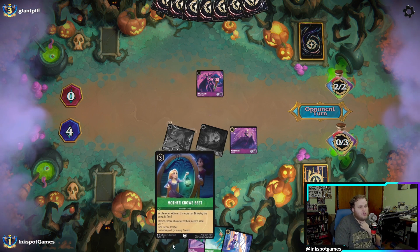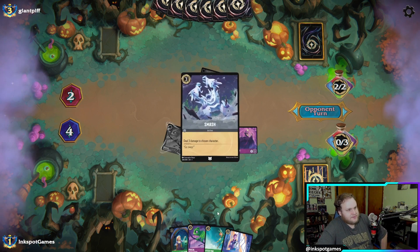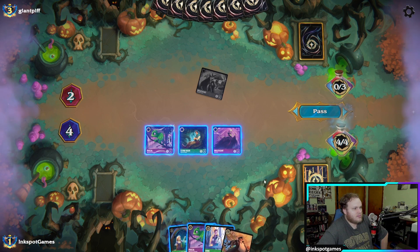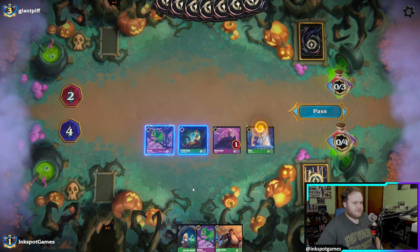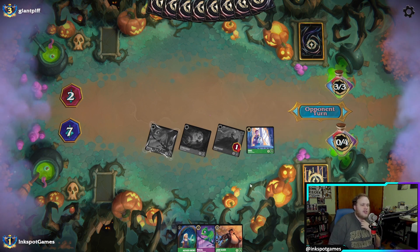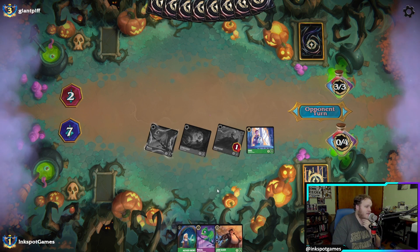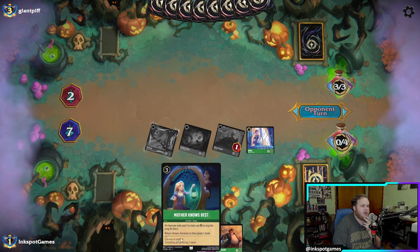I play Maleficent and draw a card — perfect. We quest and pass, playing on the curve: one-drop, two-drop, three-drop, then a four-drop next turn. Hopefully we can sing Friends on the Other Side with Maleficent. The opponent is on Amethyst-Steel. I consider keeping Mother Knows Best next turn. Depending on what I draw, I might have to ink Peter Pan.